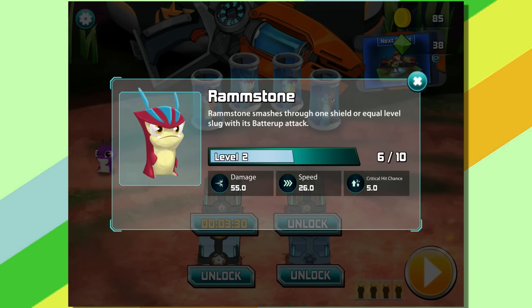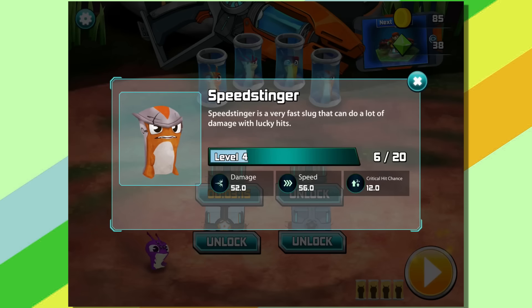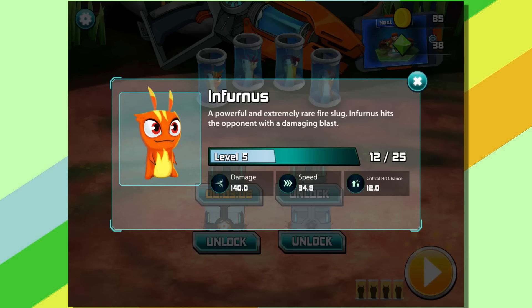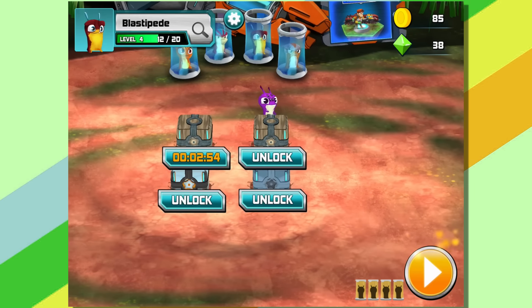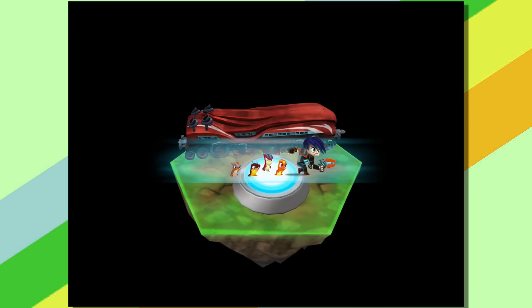Ramstone smashes through one shield or equal-level slug with its batter-up attack. Its speed is pretty slow — 26 is I think the slowest one we have. Where Speed Stinger's 56, very fast, and its critical chance is higher. Furnace is 34, kind of in between, with a ton of damage because it can go up to the second power. Speed Stinger and Blastipede can still just do one, but not for long — they're all level 4 so they're almost about to level up. We just need to get some good slug berries.